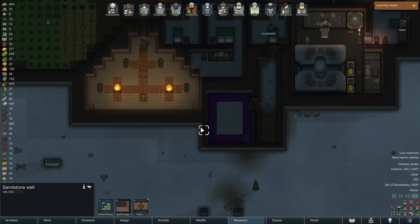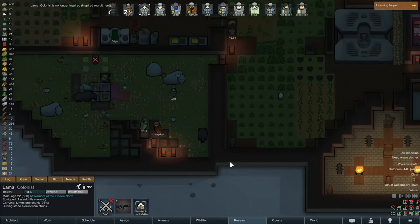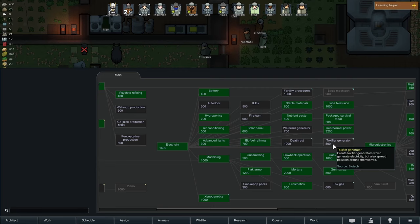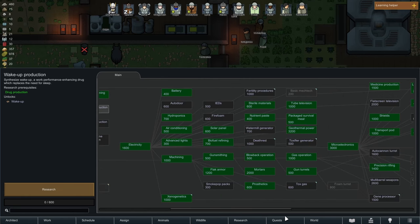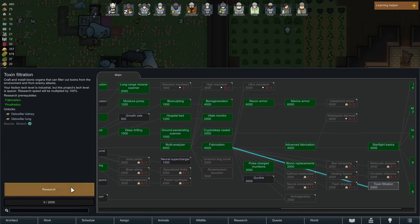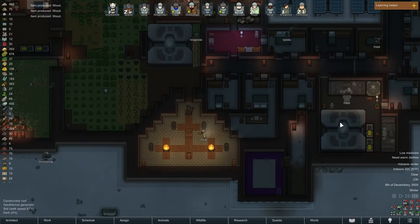Another step we want to take is double-walling at least down here. Recruitment inspiration is over, that's fine. We have another heater - moisture pump is done. Should we learn about drugs, or learn about fertility procedures? We could make babies but that's not necessary at this point in the game. There's a lot of toxin filtration and detoxifier research options - sure, we're just giving our researchers something to do at this point. Keep up the good work Edgar.